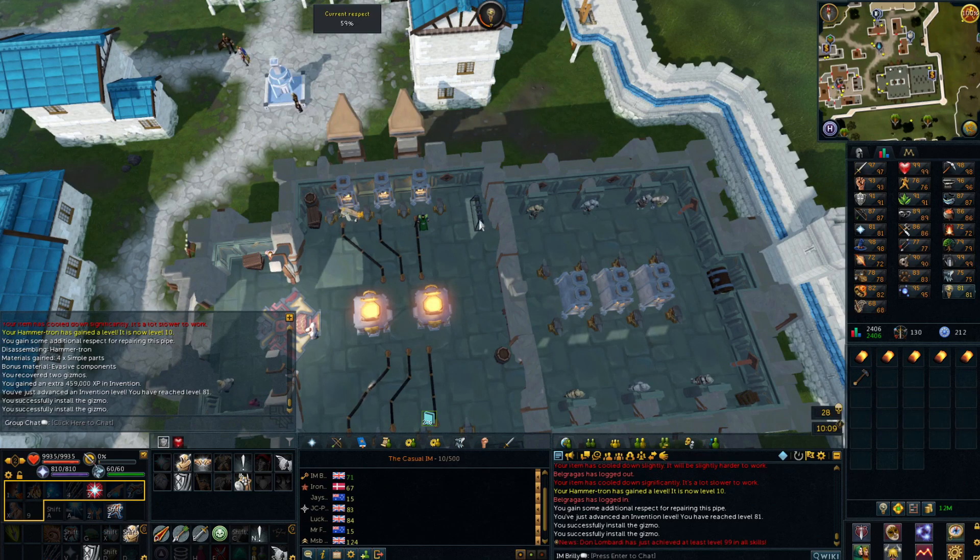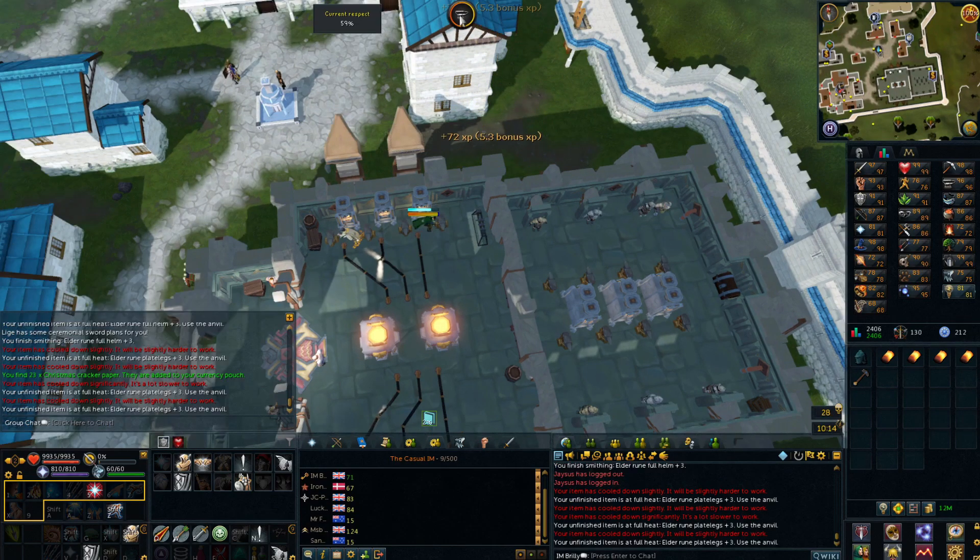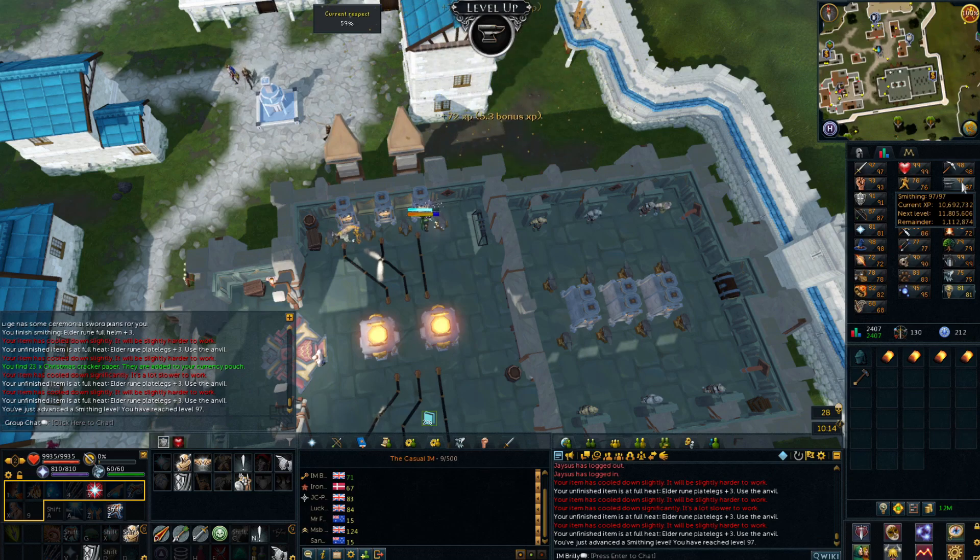That's pretty sweet and we're very very close to a level as well. We're about to level up now in a few more hits to level 97 Smithing. This is a really big level - it's not 99 but it does mean that I can now banner boost and make half an hour's worth of Masterwork every day.